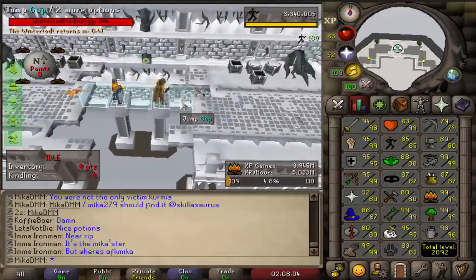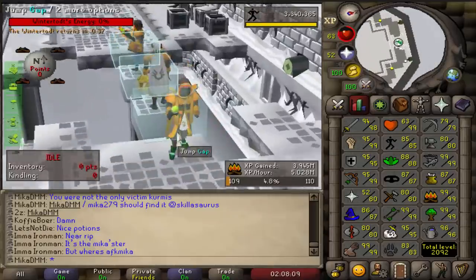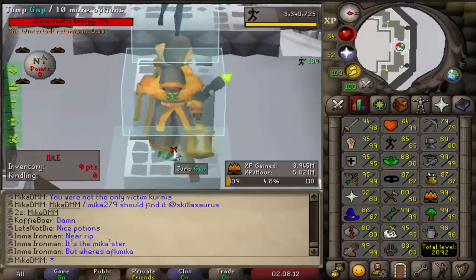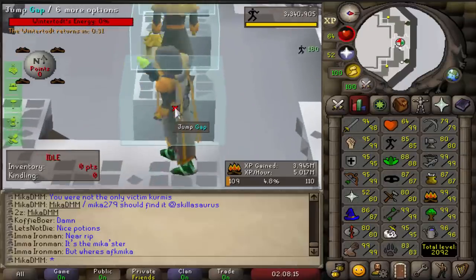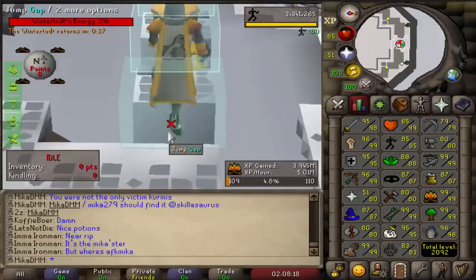So we just gained another 5 million experience there. I started the tracker a little bit late, so it's not actually — I haven't only gained 4 mil XP, I've basically gained 5 mil. But still, I will probably be pushing all the way to 50 mil fire making right now, and then I think I'll be opening the crates.